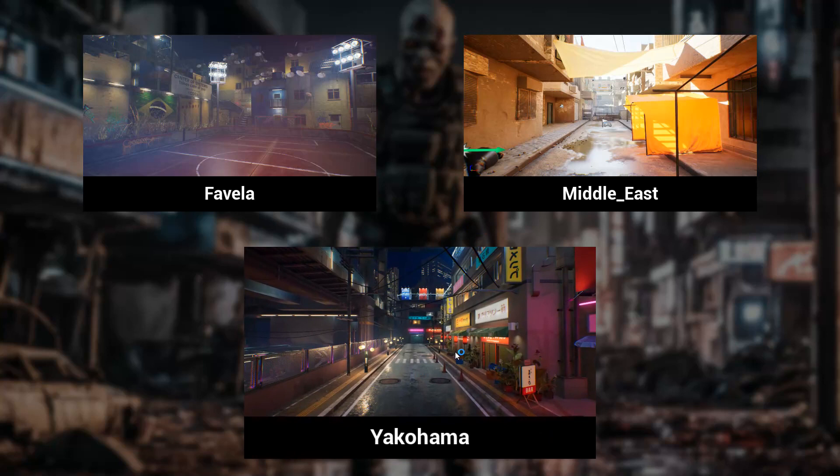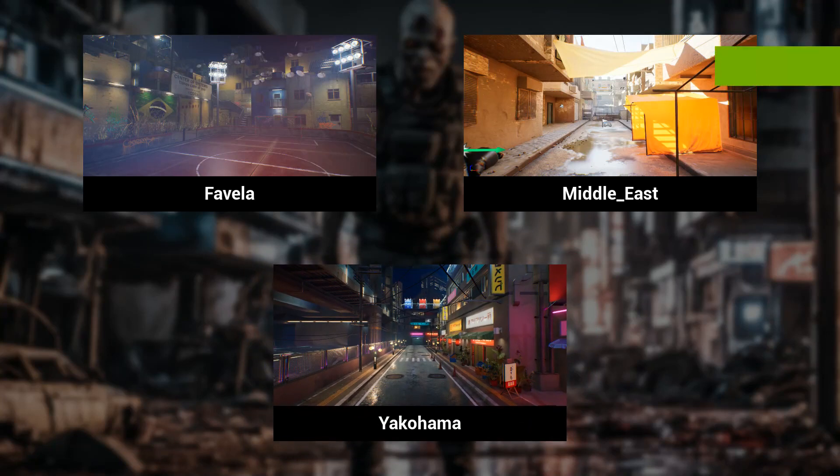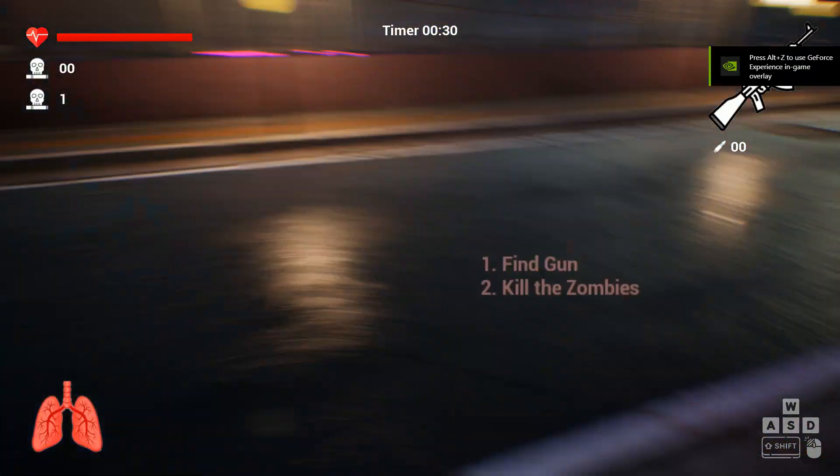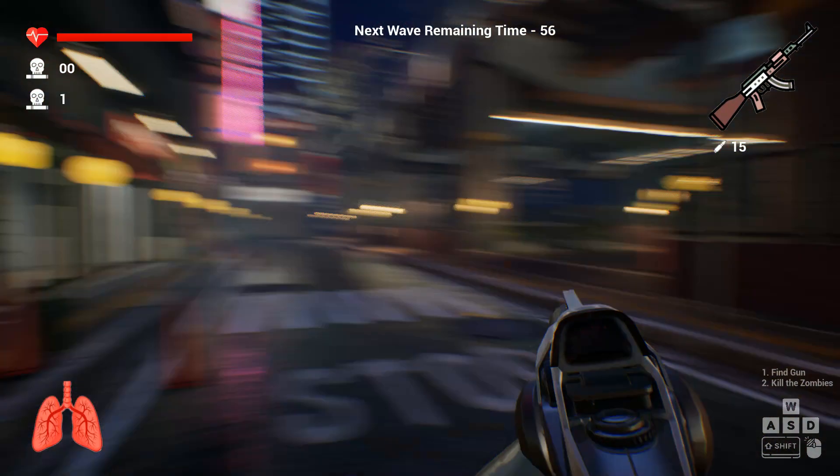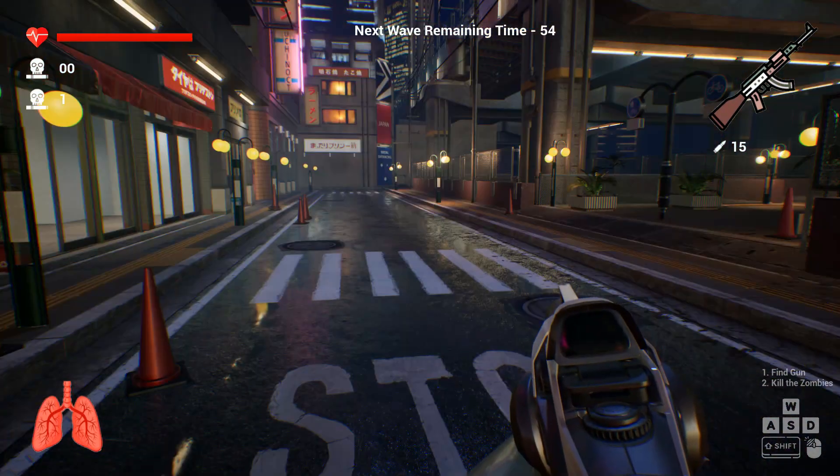Let's choose Yokohama. This time I will keep my eye on the bullet count. As soon as I grab my gun, the bullet count is 15 — you can see it at the top right.